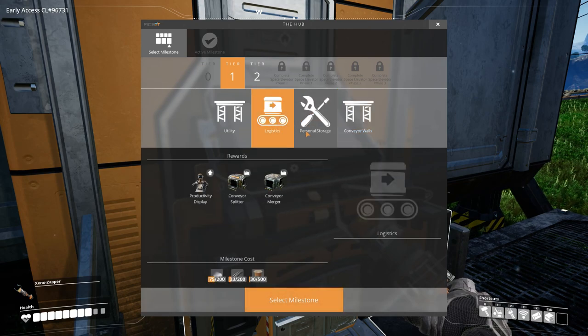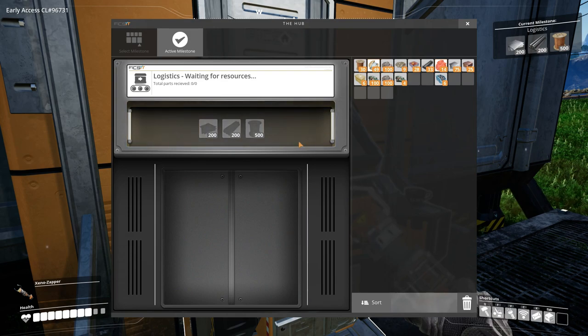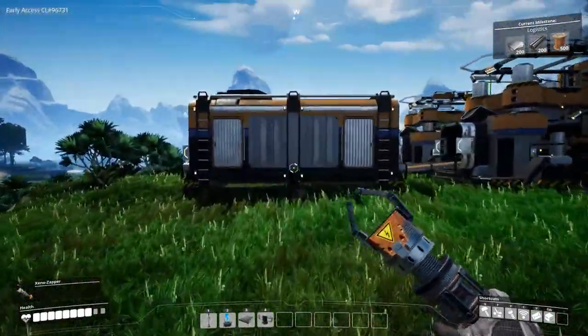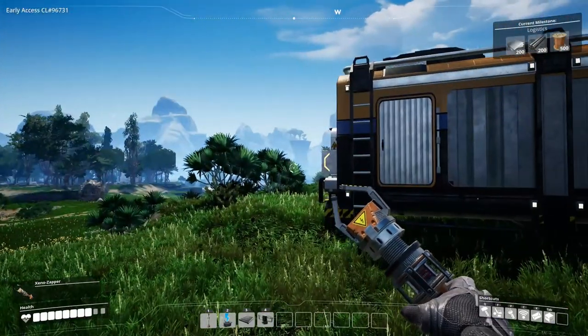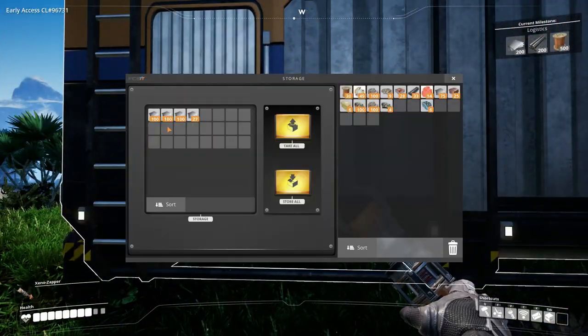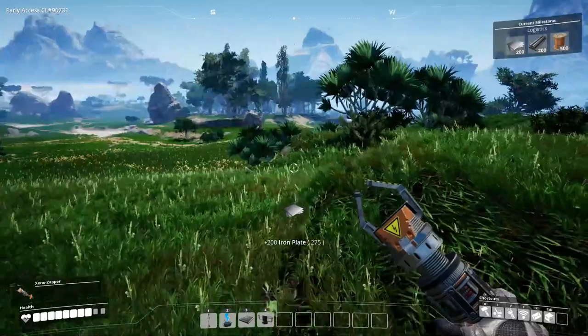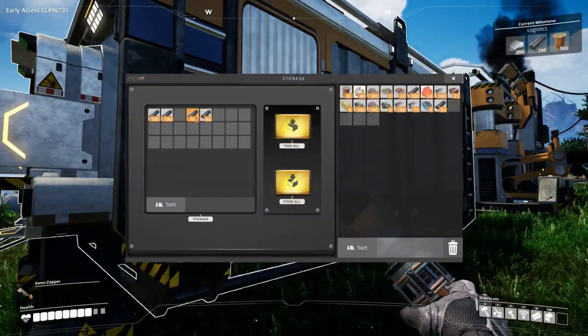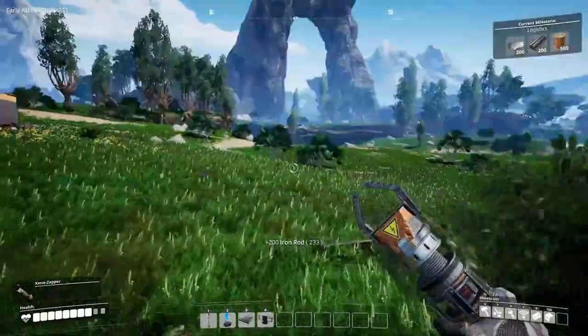I'm looking at what I want to do first and I think logistics might be the one — just so we get the conveyor merger, and I think a bigger inventory too. So 200 plates and 200 rods which are just over here. I'm thinking about getting all the containers in a centralized area, so 200 of each.